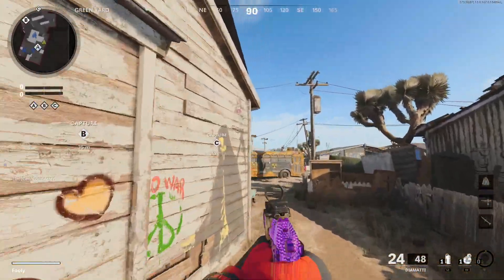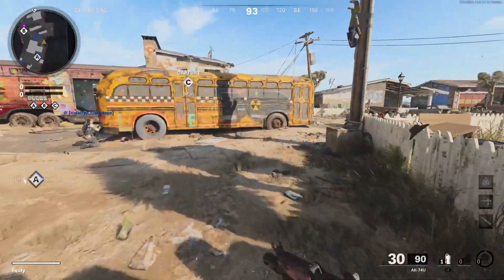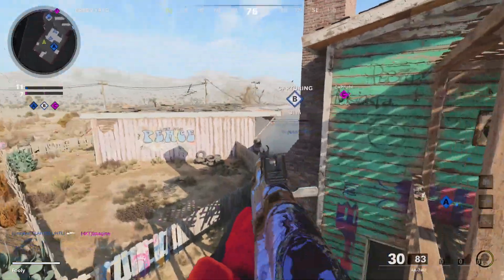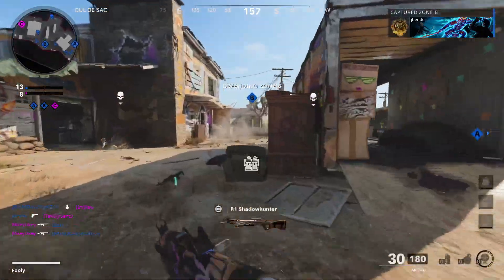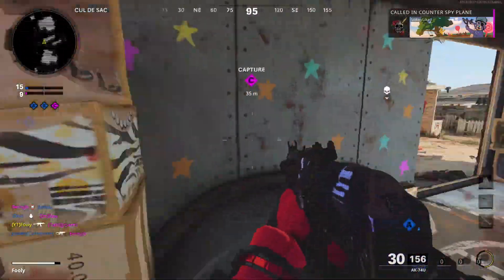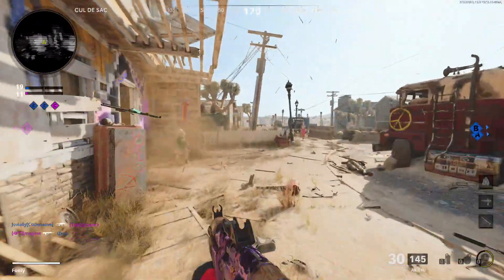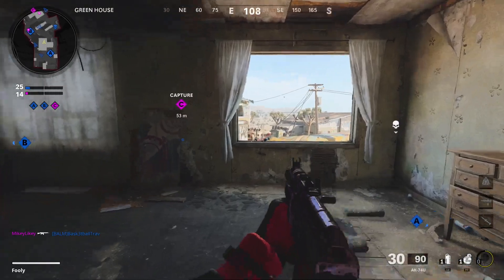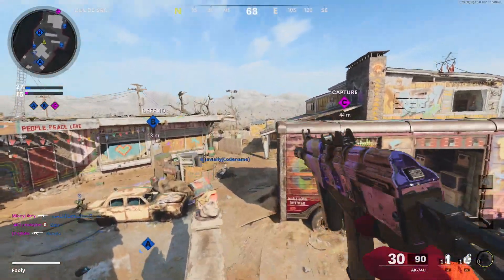Theoretically you can set your aim assist to normal, or if you really wanted to you could set it to like virgin mode where you're essentially just walking onto people. The bright side - if you even consider this a bright side - is this isn't a wallhack. You can't see people through walls, so you're not a super virgin, just a regular virgin. It highlights somebody on your HUD so you actually have to be seeing them on your screen, and you get a big blue box around their body.